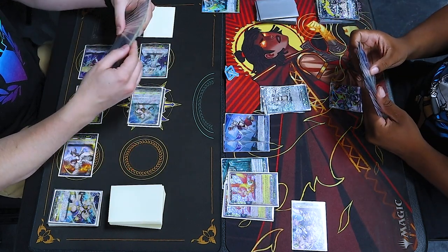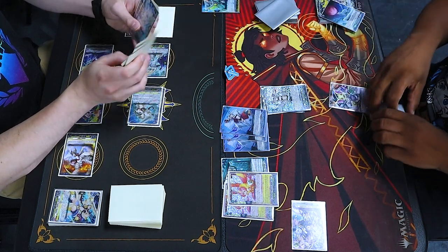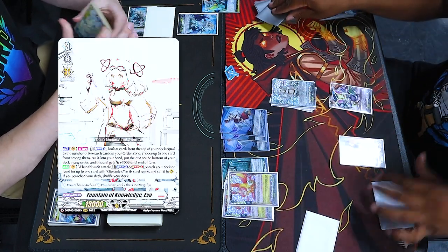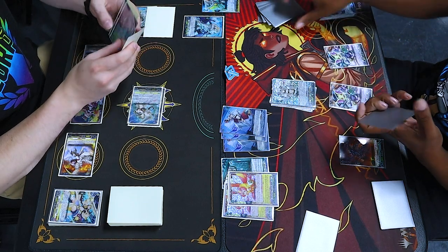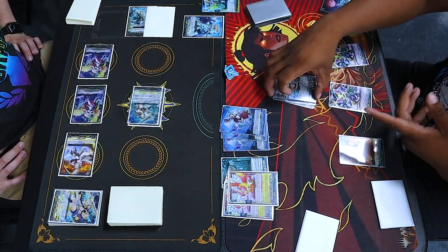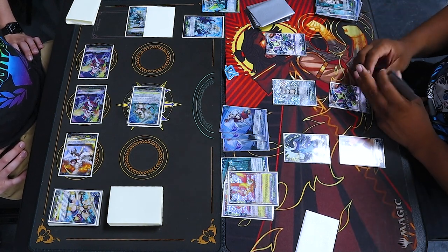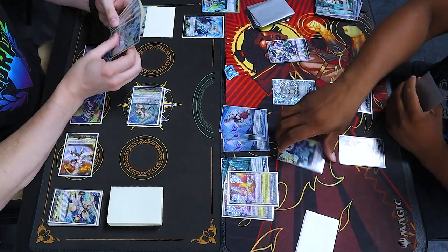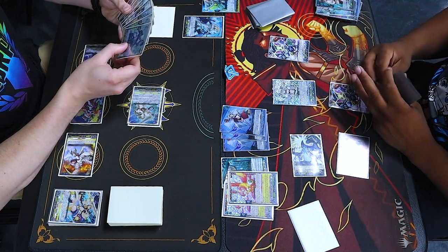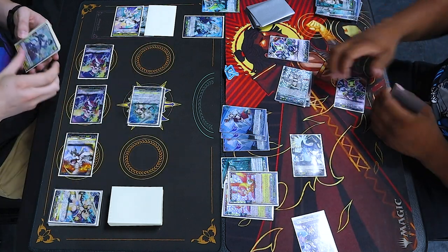Persona ride, right? I knew that. Dread, draw, discard, bind, bind — damn that's different — you prison and bind. Put it over here since my right deck is empty anyway. Skill, counterblast 1, look at 3, skill. I placed it. I'm going to put Obstakidide to the bottom. I get to soulblast 3 and draw since I have a grade 3 or greater. Entering battle — attack your vanguard for 28. Skill, attack your vanguard. Skill, counterblast 1.